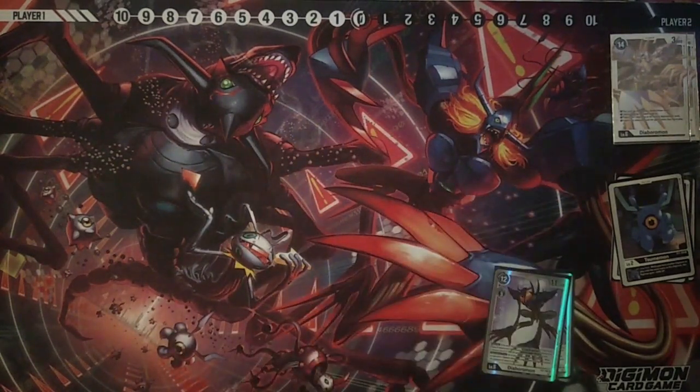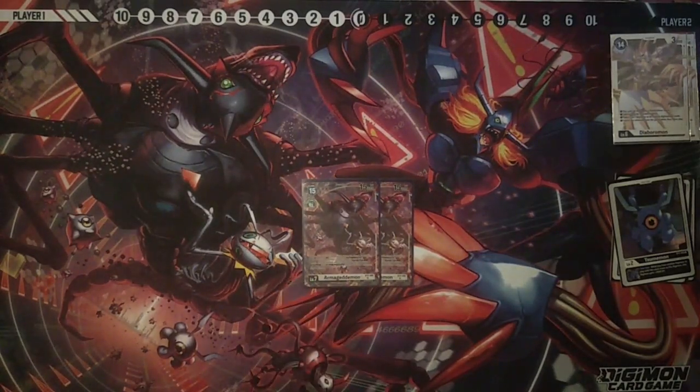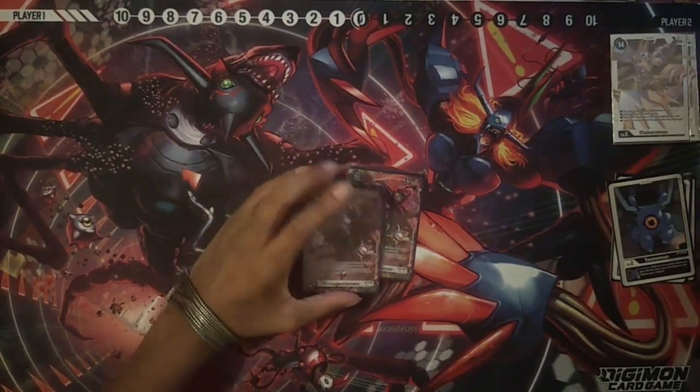I'm also running two copies of Armageddon Mon. There are a few annoying level sevens you have to deal with right now — mainly Ruin Mode, Quartz, and Death X. Sometimes people will Digivolve into the Death X rather than playing it, and Armageddon Mon is really nice for those situations. It's also a 15k body that has come up as a way to remove something I otherwise couldn't. Sometimes popping my own Diaboramon stack spawns an extra token, and checking this in security has been an extra boon.